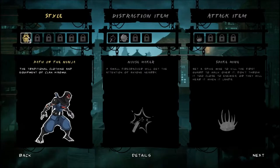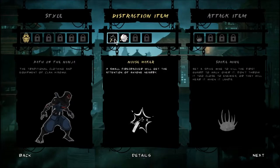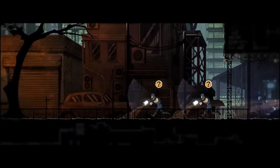Wait, what? Complete three terror seal objectives to unlock the Path of Nightmares style. The Path of Nightmares. How did I — what? Oh, no, I'm okay with just this. And spike mine — yes, oh finally, okay.